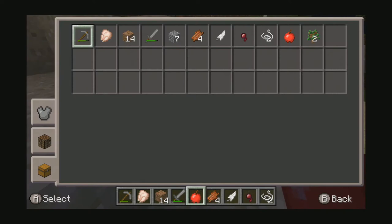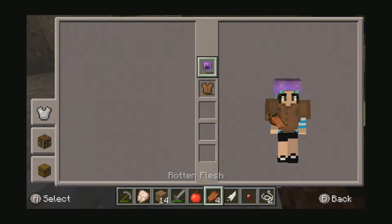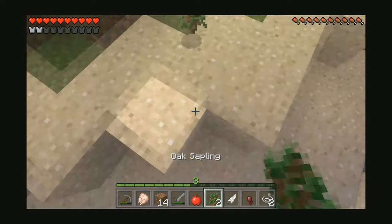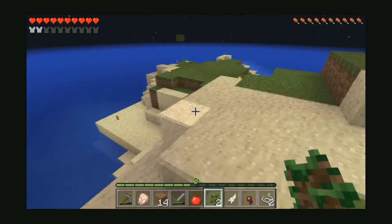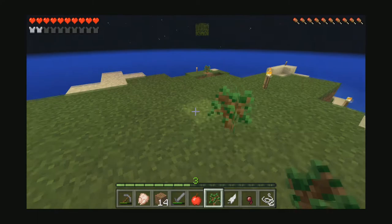We're going to grab some saplings if I have any here. We have two, which is enough for now. Not really — we need like a million saplings. Three saplings, that's a good start. Eventually we'll have to make like a tree farm or something because obviously planting saplings is okay, but I feel like we're going to need a million saplings for survival here.